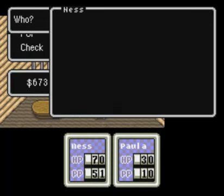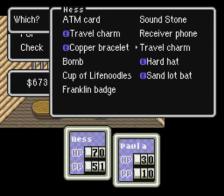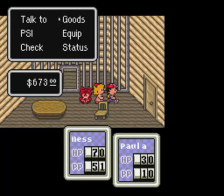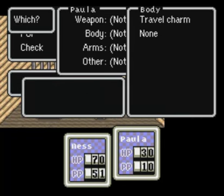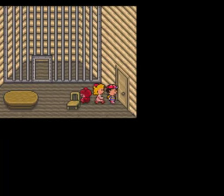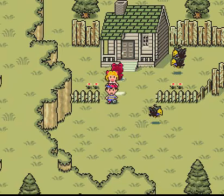Since she's weak we need to buy her some equipment from the store. Paula is going to equip the Shadow of a Charm — that's why we had it. It's very good against paralysis, so we need to protect her from some of these enemies.